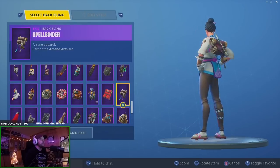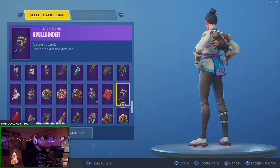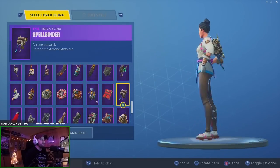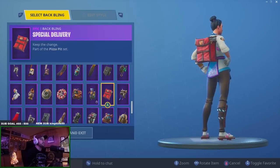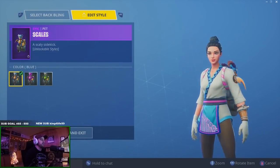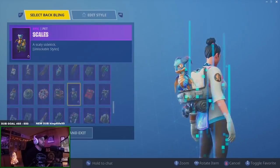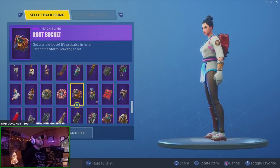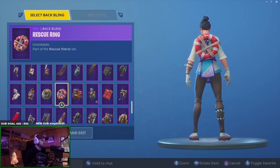Spellbinder — not terrible actually, that's pretty damn cool. Goes with her pants really well and the blue feather ties in with the blue on her outfit — not bad. Special Delivery — no thanks. The different dragons: blue looks good, green one doesn't look the best. Pink and blue looked really cool. Rust Bucket — no. Rescue Ring — no again.